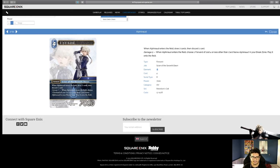Alphanod — Signs at 7th, 7K forward. When Alphanod enters the field, draw two cards then discard one. At five damage, when he enters the field, choose a forward of cost four or less — other than Alphanod — in your break zone and play it onto the field. If you've been following the channel, you know we were playing Zions toward the end of last set. This is going to be a great addition to that deck. It's a little under curve but the DFX will make up for it. Very strong card with a lot of potential.